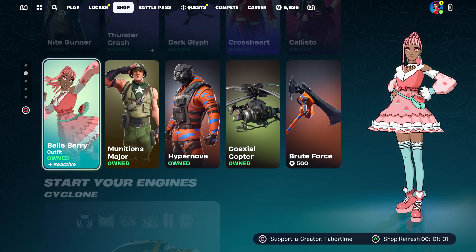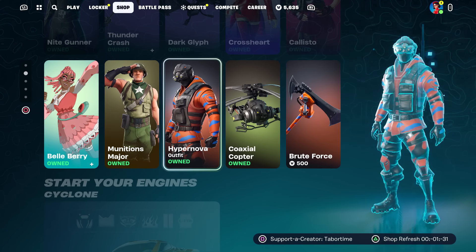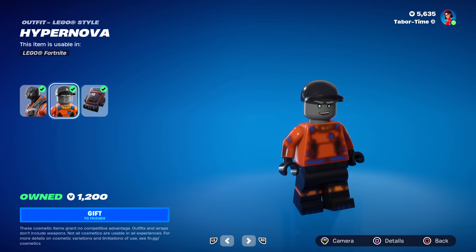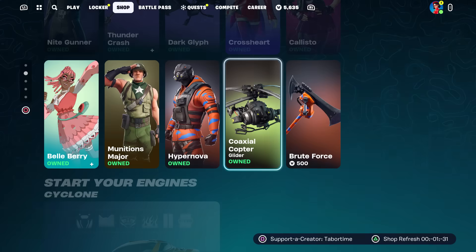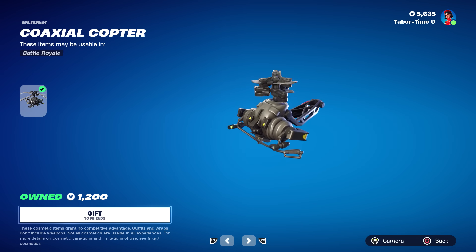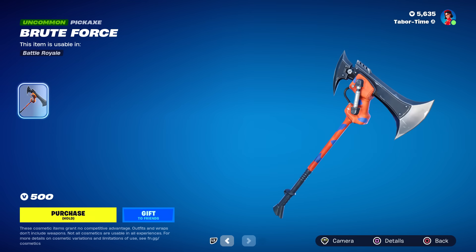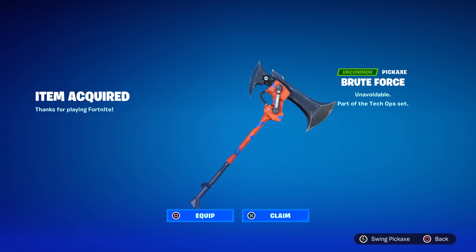Crossheart's back but not in her bundle. Kalisto's back as well. Bell Barry again — back with no bundle, that's kind of strange. Munitions Major is a pretty rare skin, as is Hypernova — I love this one, the orange and black. I feel like this skin is not completed yet — it does not look completed. The Coaxial Copter is nothing special, but the Brute Force pickaxe is kind of rare. I'm going to go ahead and buy that — I don't have that. Let's go, Brute Force, orange and blue, I love it.